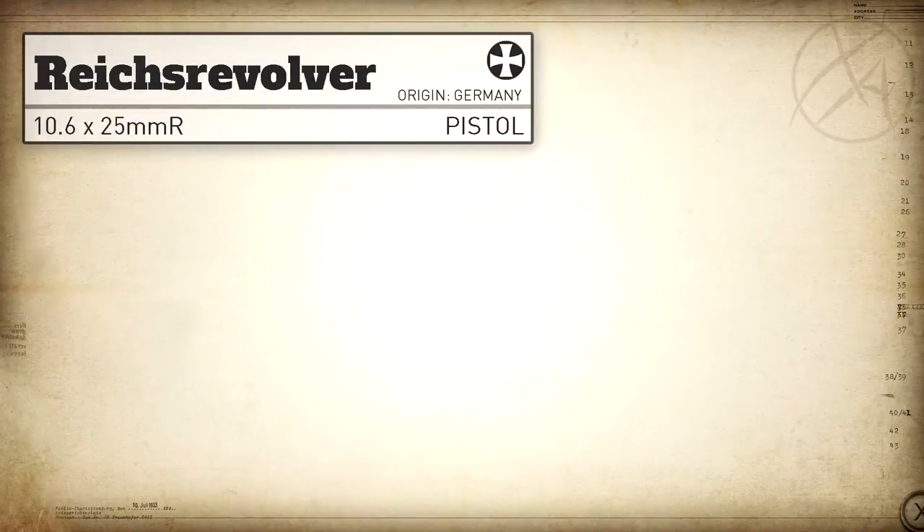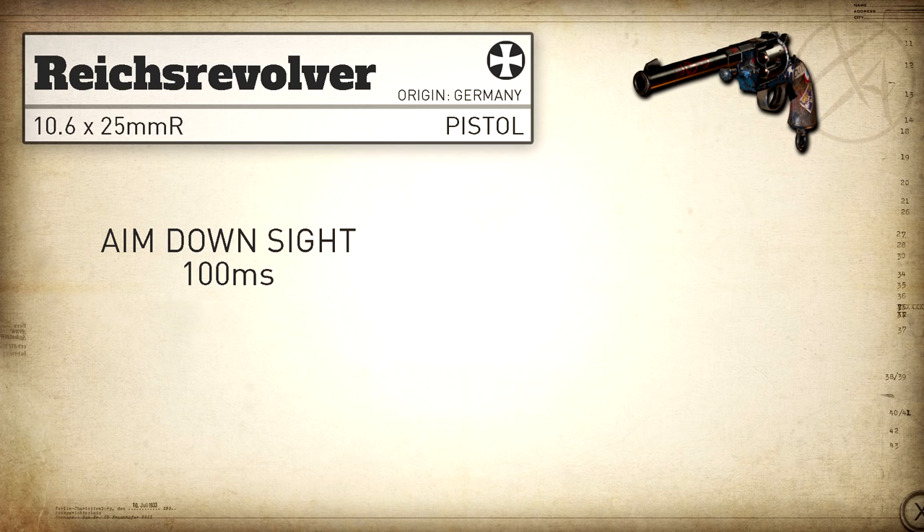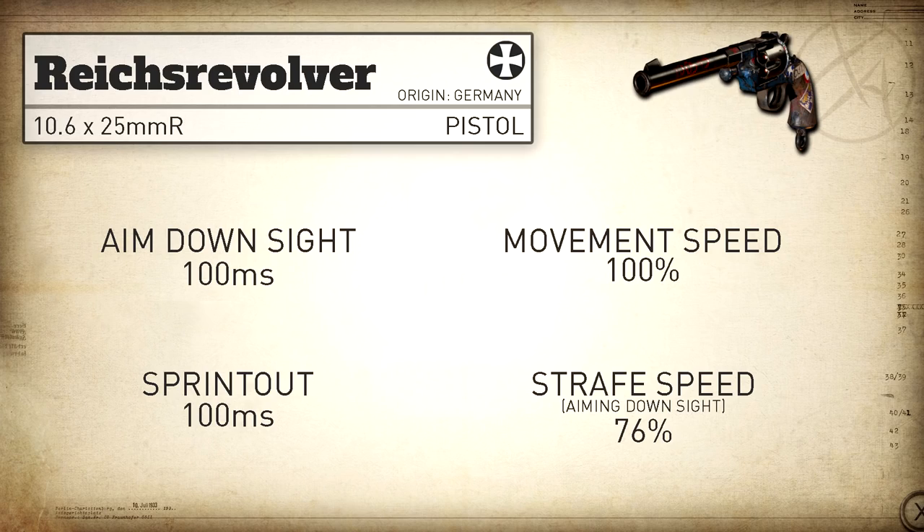As for handling and mobility stats, they're all pretty standard. We've got our aim down sight and sprint out times at 100 milliseconds, our moving speed is 100%, and our aim down sight strafe speed is 76% — nothing out of the ordinary here.